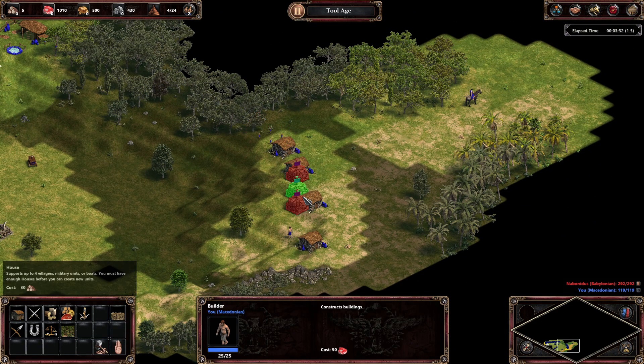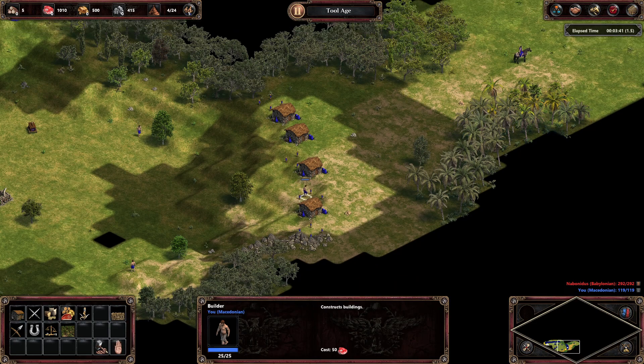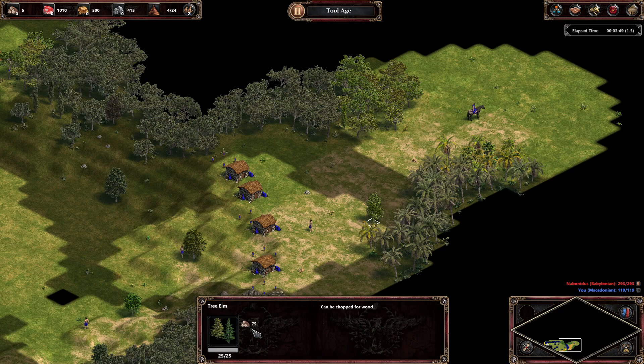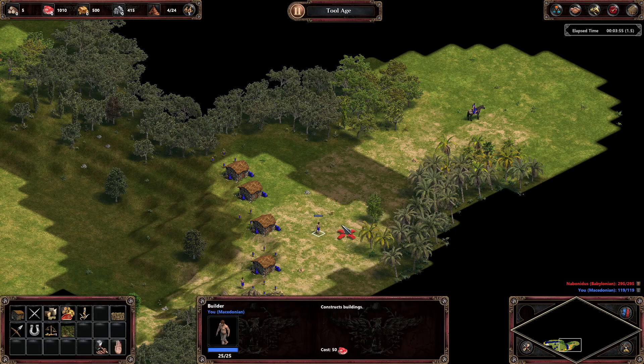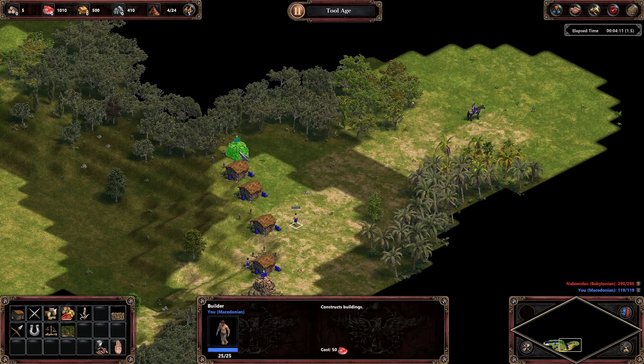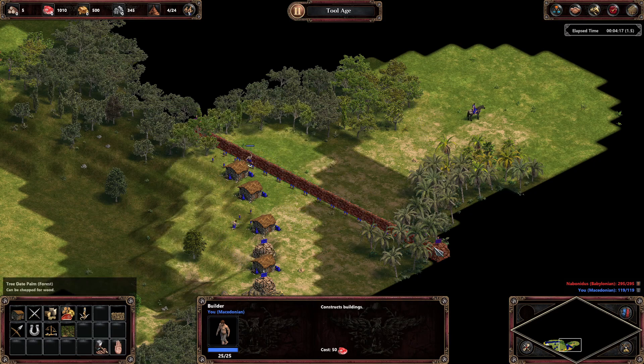When walling with forests, be careful — straggler trees can be lamed by your ally, opponent, or anybody. A straggler tree is one not attached to the forest; it's a separate tree type with 75 wood. You can place walls over them, and your opponent can do that too to break in. So you don't want to wall like that — you always want to make sure you're walling red to red.